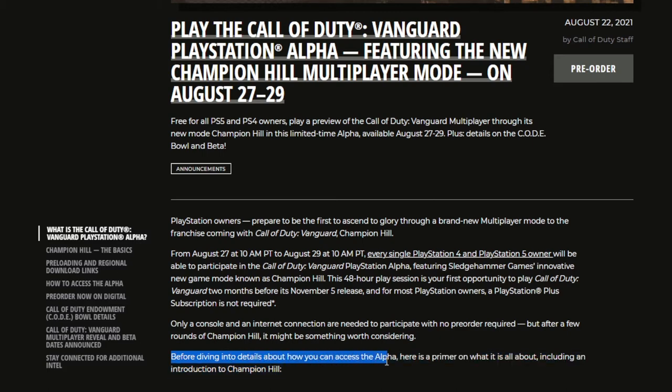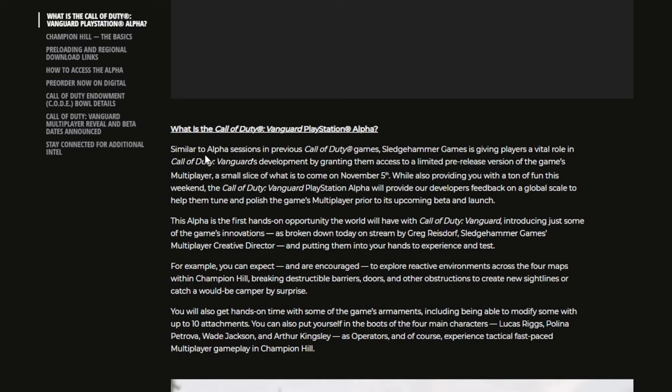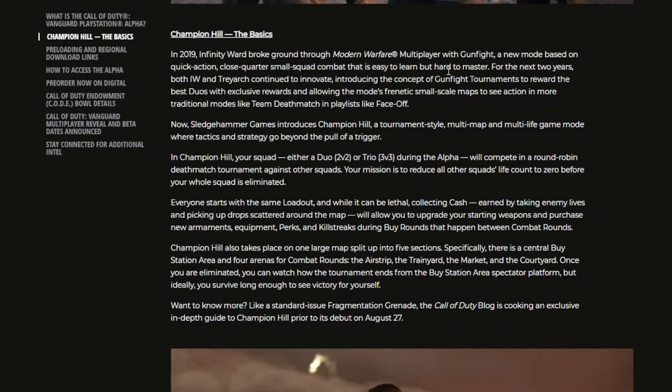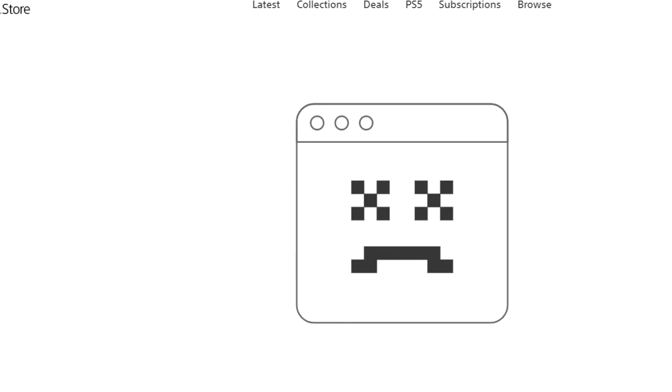Before diving into details on how you can access the alpha, here's a primer on what it's all about, including an introduction to Champion Hill. The mode is similar to Gunfight — a small team against another small team. It's basically team deathmatch, but you have to reduce all of the opposing squad's life counter to zero before your whole squad is eliminated. So it's team deathmatch with a set number of lives.